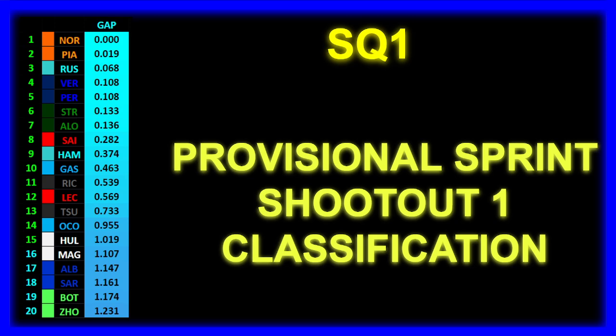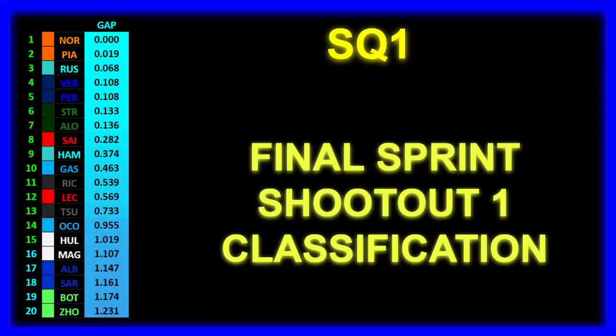We can see some nice close battles for the positions up front. Notably P10 is very impressive for the Alpine. It's pretty much what you would expect, although the Ferraris are a bit lower down than they'd like — maybe just a bad lap from each of their drivers. This is the final Sprint Shootout Q1 classification; no early lap times deleted and the session was uninterrupted with no red flags.